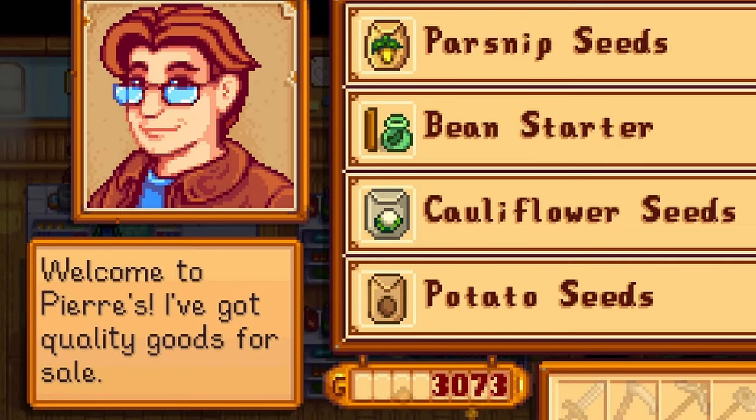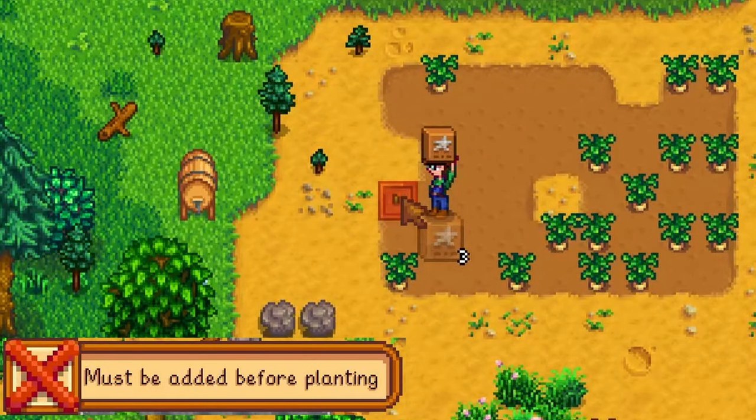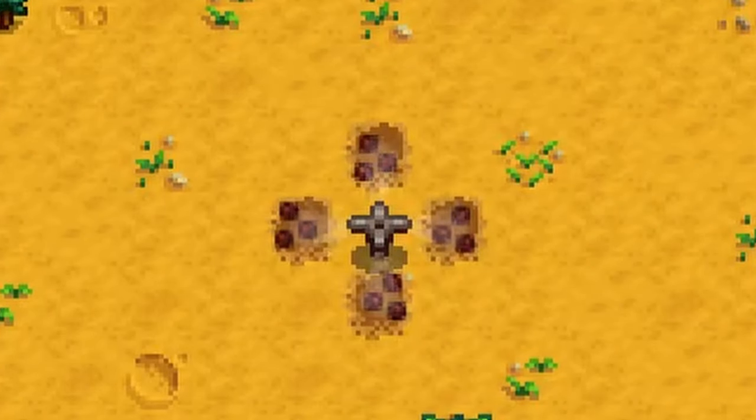Higher quality crops sell for more money and make for better gifts. Once the crop starts growing, you can no longer use fertilizer. When you reach farming level 2, you will unlock the sprinkler recipe. This will automatically water the adjacent 4 crops next to the sprinkler, saving time and energy.